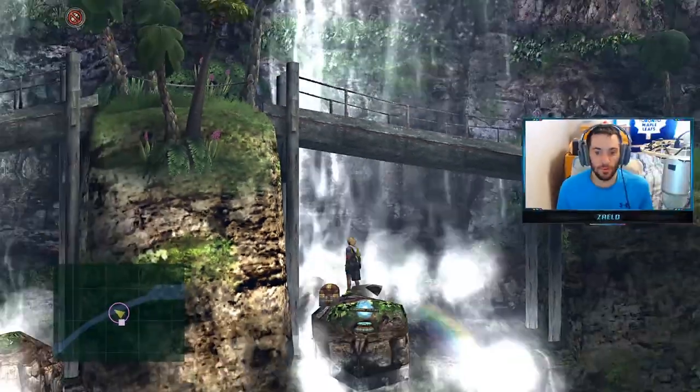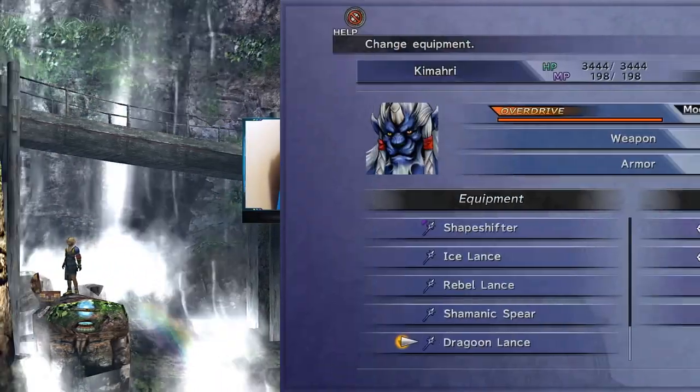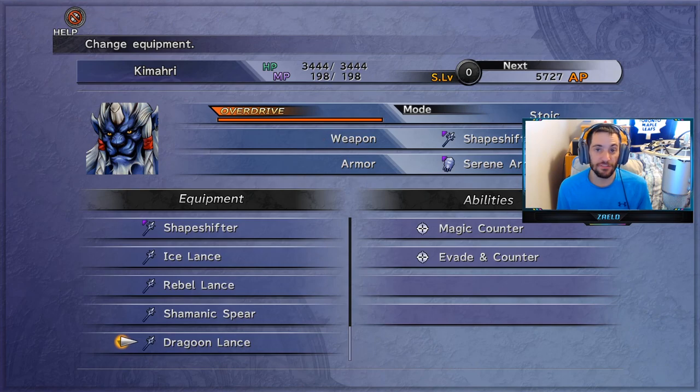This time we're heading to Besaid Falls. Once you get here, the chest is just straight over here — it's the Dragoon Lance, which is a weapon for Kimahri, with Magic Counter and Evade and Counter.